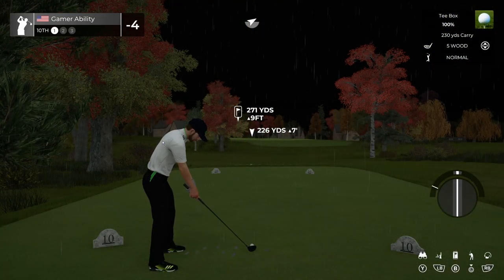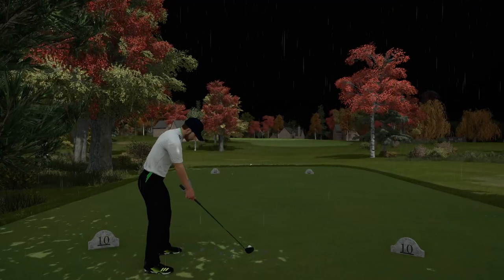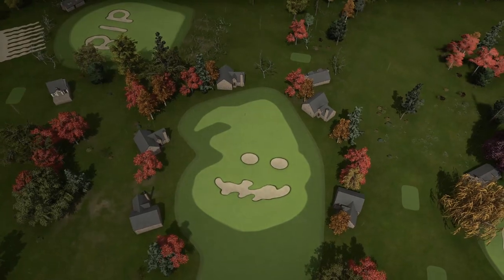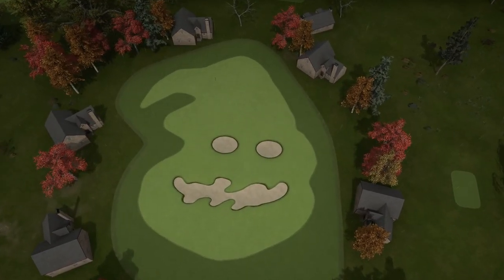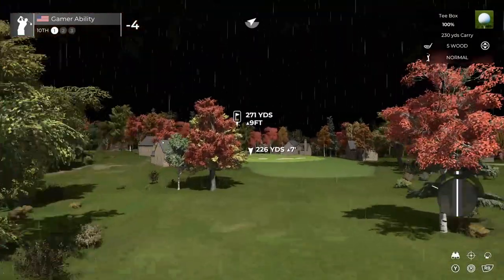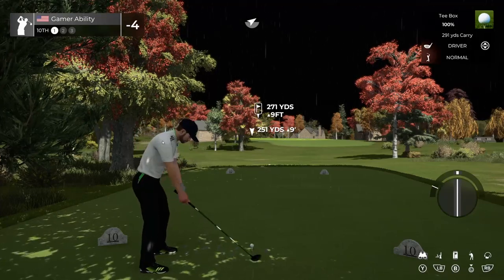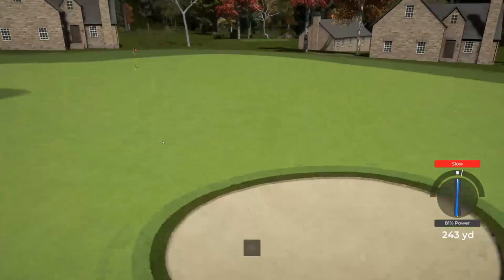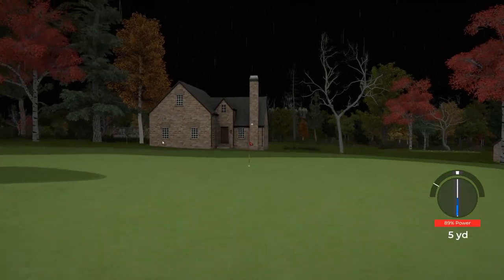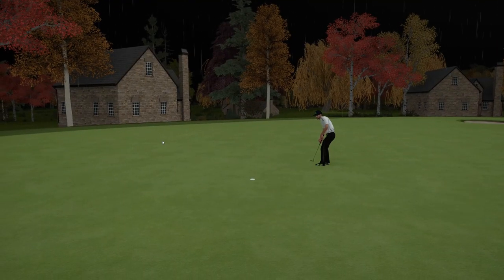Now we make the turn — headed to the back nine. We start with a 271 yard par 3 called Oogie Boogie. Look at this design — amazing. I can only imagine the time that took. The pin location is in the back, making this hole play very long and very hard. Going to do a driver percentage shot with a slow follow through. Tough approach — this is potentially a save par putt. I'd be happy to save par — one of the hardest holes on the course. Par saved.